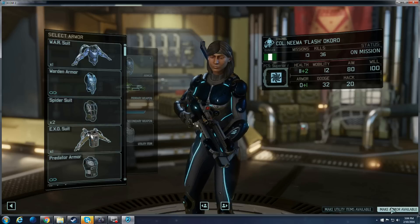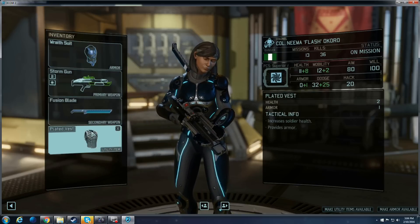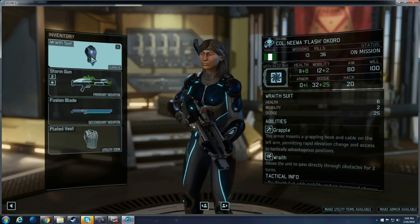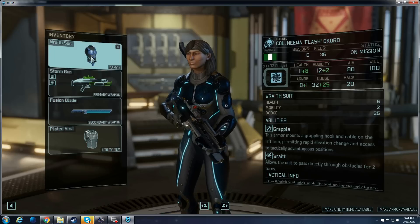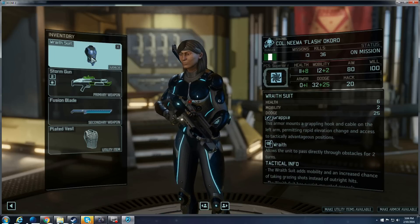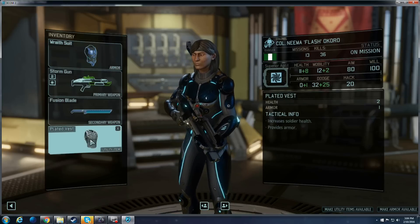With the Sword Ranger, always use Wraith suits — they are just too good not to use on these guys because you want the speed. It becomes particularly useful once you get the upgrade from the Spider Suit to the Wraith Suit, since you can phase through objects to make sure you close the gap while Reaper is activated, eventually making you able to slice down people without even having to go around obstacles.